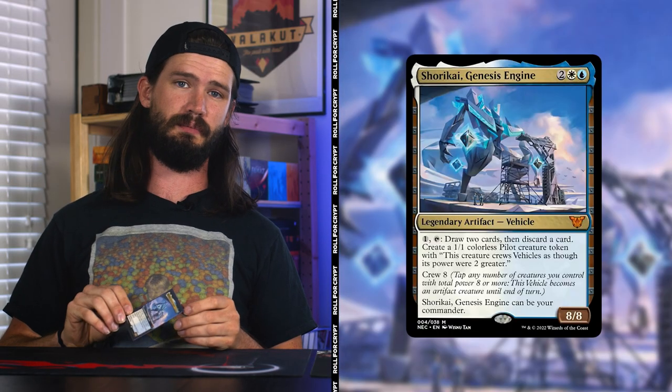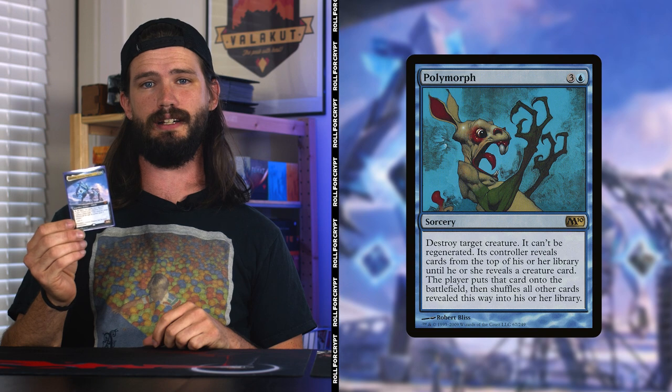Hey guys, Lil' Allen here. I'm back with Roll4Crypt. On this week's episode, I'm playing my favorite deck, Shorakai, the Genesis Engine. This is a Polykraken list where I try to cast Polymorph into Hullbreaker Horror as quick as possible. Backup plan is IsoRev, so let's see how it plays out.